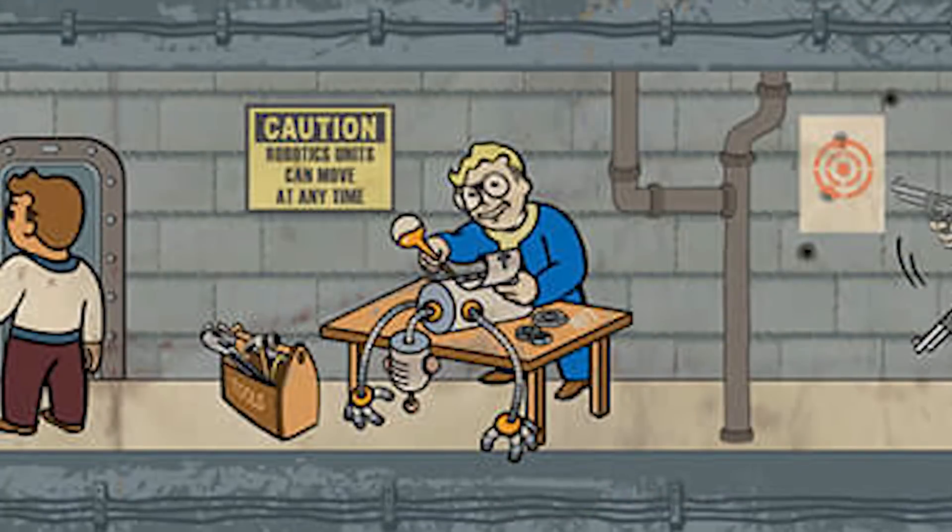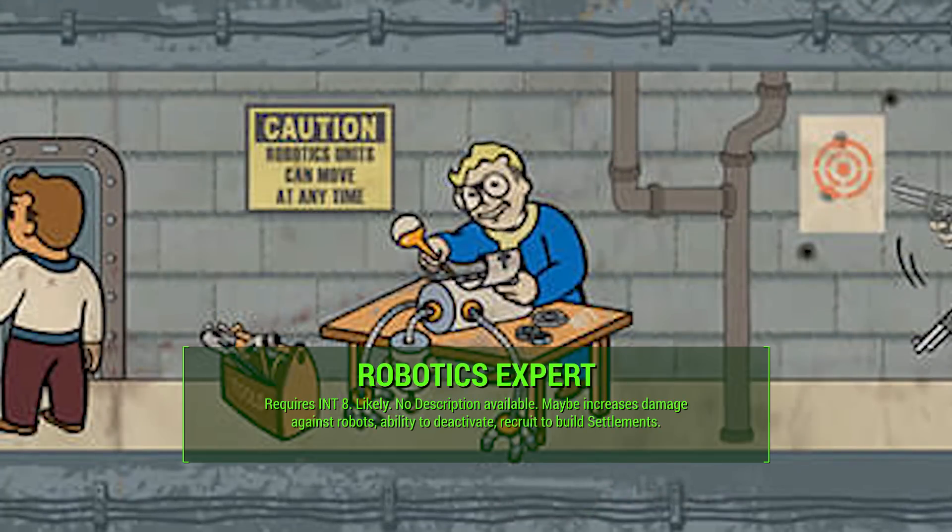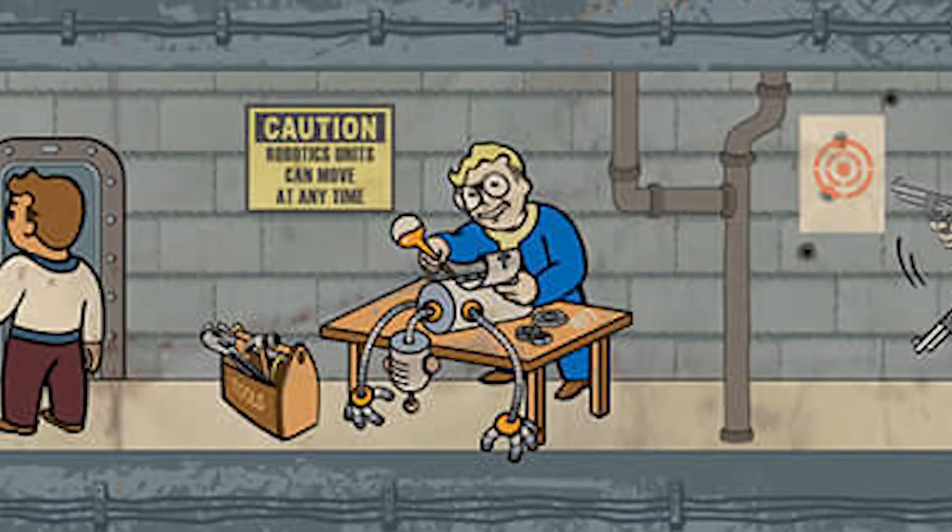The Intelligence 8 requirement is Robotics Expert. This is a likely perk because we've seen it in previous games, but there's no description available right now. We're thinking maybe it increases our damage against robots — that's what it used to do. Maybe it allows us to deactivate robots if we sneak up close enough, which would involve sneak from the agility tree. It also could allow us to recruit robots to work on our settlements, which is a really cool idea. This should be a strong perk, whatever it entails, because it's far down in the intelligence category.